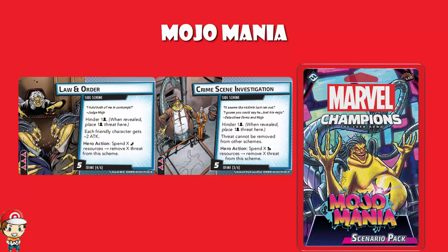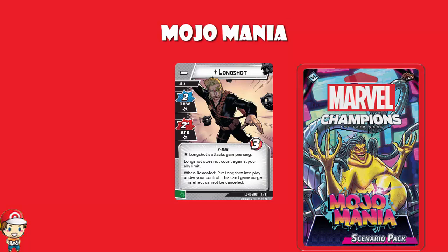That was but a taste of what's in the Mojo Mania pack — I've done a more thorough look at it, it looks incredibly fun. Although it is worth noting, in that set you also get Longshot, who is basically a one-card encounter set that actually goes in the encounter deck but helps you out. It's basically like a very small way to lower the difficulty.